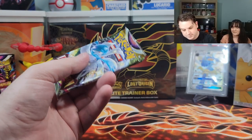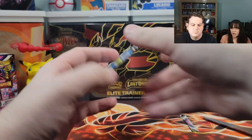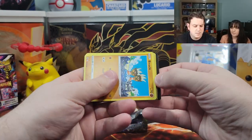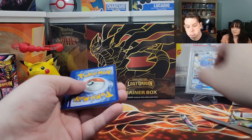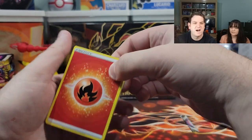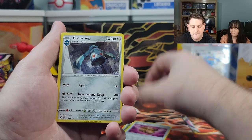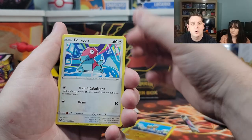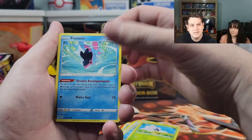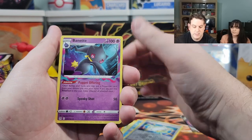Time for the last pack. I want a full art — make it happen! A new full art, yes! Energy is electric and fire. Galarian Stunfisk, Bronzor, Porygon, Dwebble, Finneon, Arrokuda. Reverse holographic — and we end on a dud.